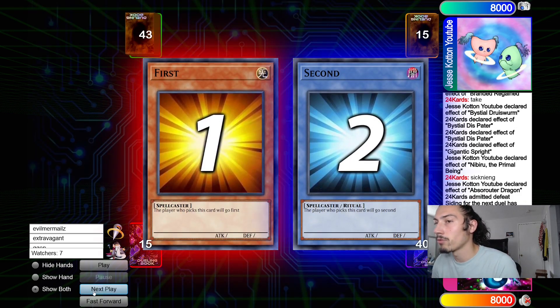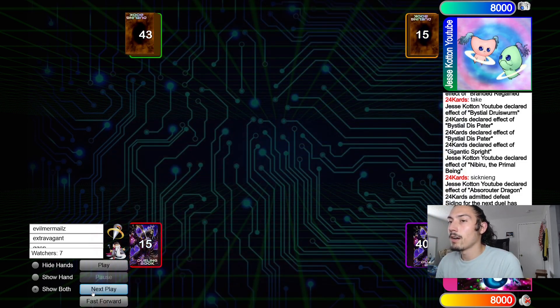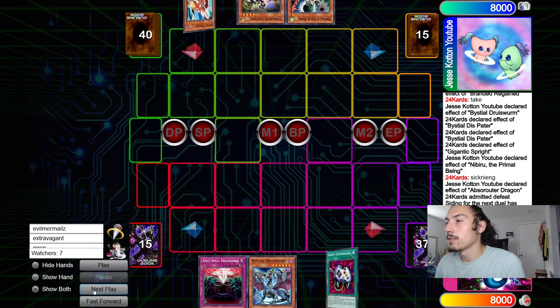He goes Gigantic, makes two Level 2s with Seronier token — exactly five monsters — drops Nib. He said 'sickening.' Passover and scoop. Well played, very nice and patient.